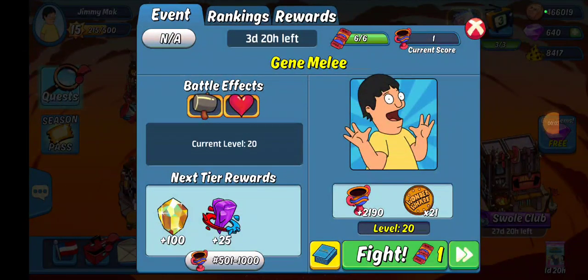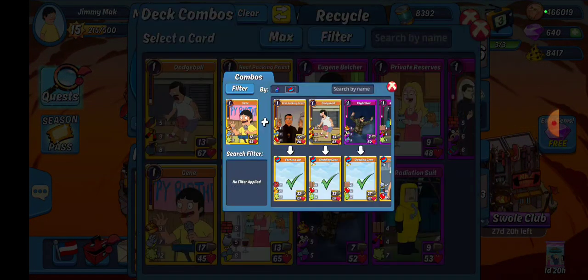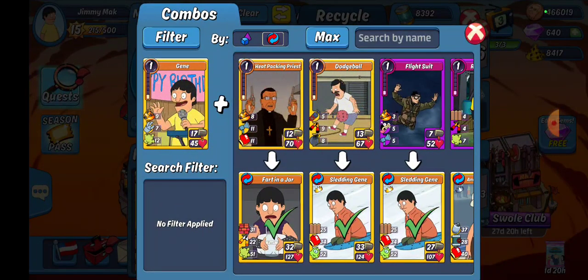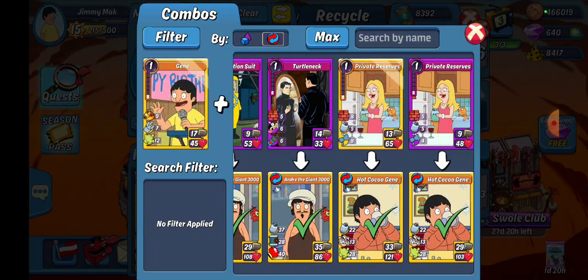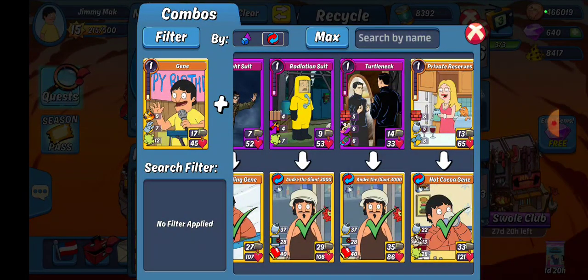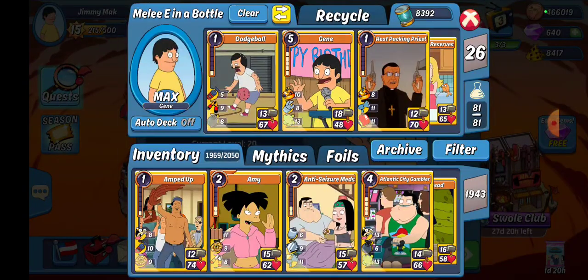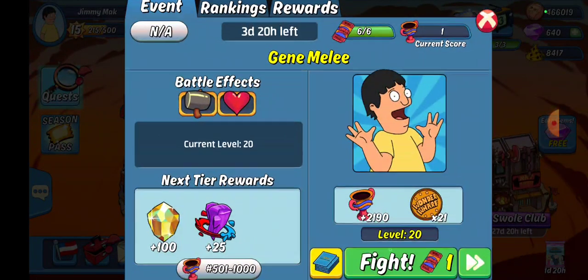What up everybody, Jimmy here. We got Gene Melee day number one starting at level 20. Let's run through the deck. We've got some genes, a heat packing priest for that fart in a jar cripple, a couple of athletic things for sledding gene, drunk items for hot cocoa gene — that burn craze gas is going to be good — and some disguised items for Andre the Giant 3000 with that punch burn and bunker. Let's see how this goes.